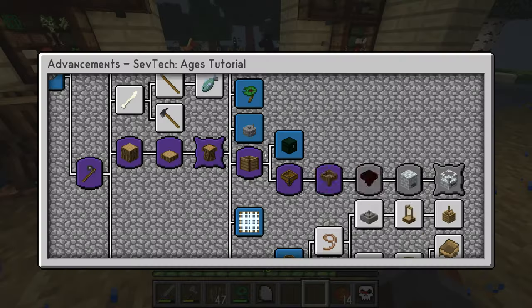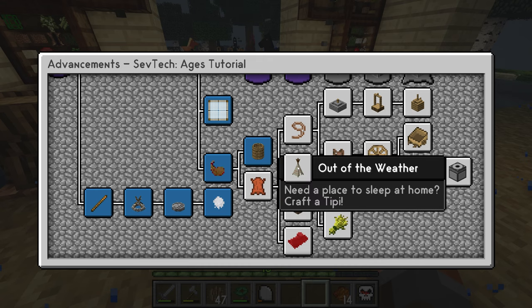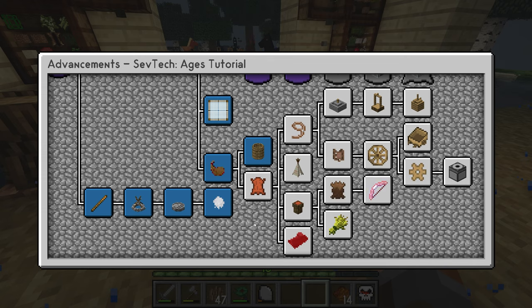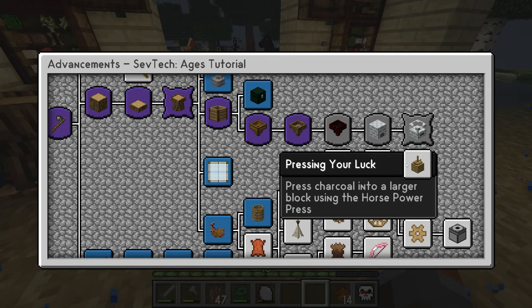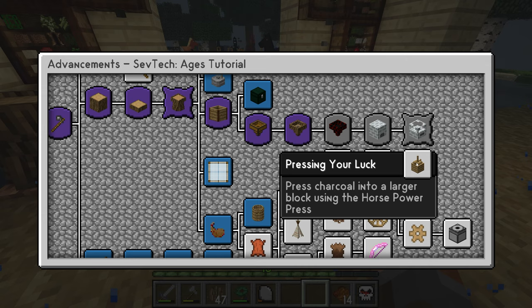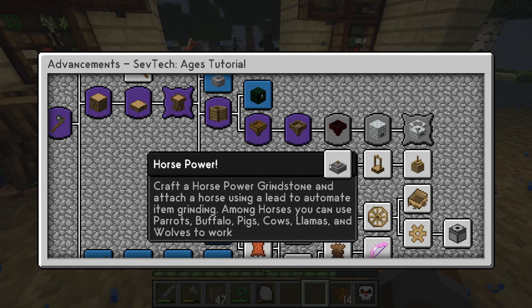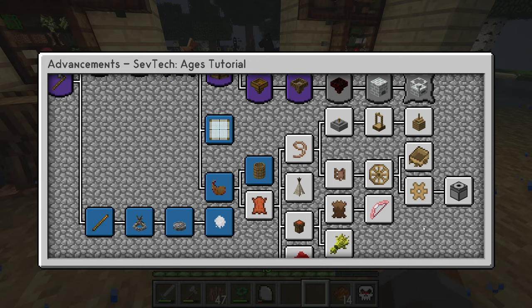As soon as you pick that up, that will be your achievement done for leather, which is down here. Leather leads into a teepee, which is basically a fun kind of tent — just about five leather I think. And that leads to leads, which then leads to these three things: the grindstone, the chopper, and the press. Both the grindstone and chopper get used a lot in upcoming advancements. The press, not so much.